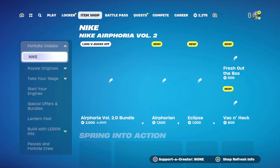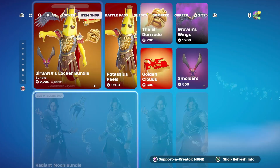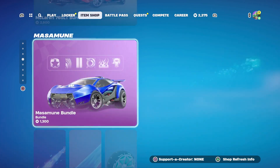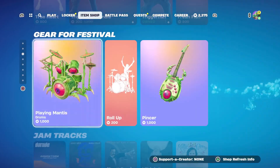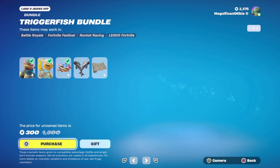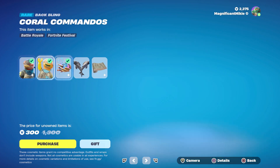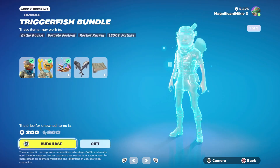Let's head on over to the item shop and see what's in there today. Lots of new stuff in here. Lego stuff is here, Lantern Fest. You see the Masamune bundle — it says it's 1,300, but they already gave me the car, which is very interesting. Lady Gaga jam tracks, instruments. We got the True Heart Emote for 800. The Triggerfish bundle has the Triggerfish outfit and Coral Commandos back bling for 1,200, Freshfish pickaxe for 800, or you get all of that plus the Bubble Flodge item wrap in the bundle for 1,500 total, which is 1,000 off.